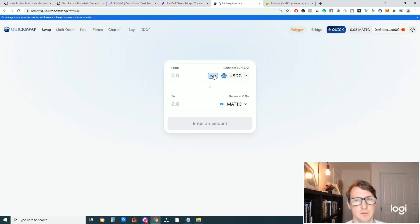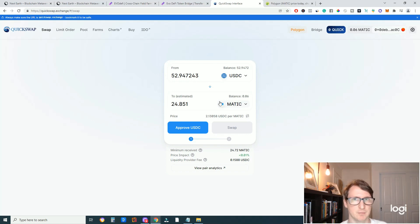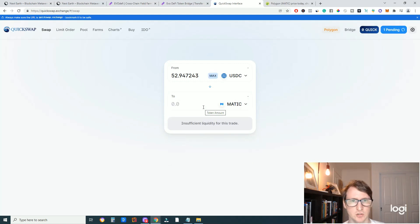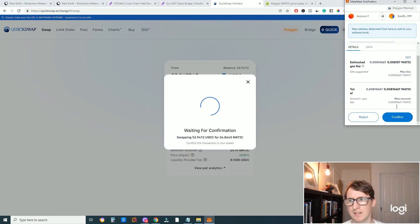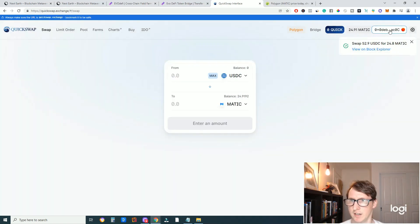This is why you should have gotten a little bit of Matic earlier — to pay for transaction fees on the Matic network. You need Matic in your wallet to pay for fees when swapping on the Matic network. Click Approve and confirm. Once approved, click Swap and confirm again. It will show as a pending transaction and then complete. Now the swap has been completed and you should have Matic in your Polygon Mainnet wallet.